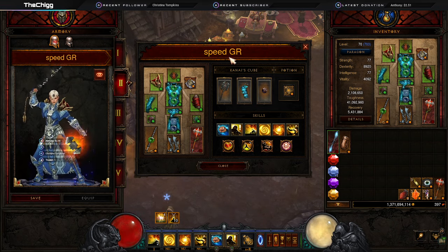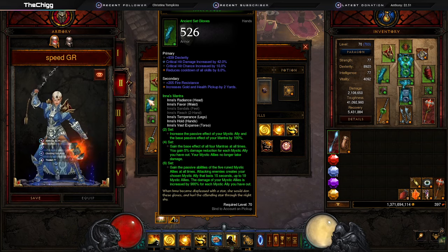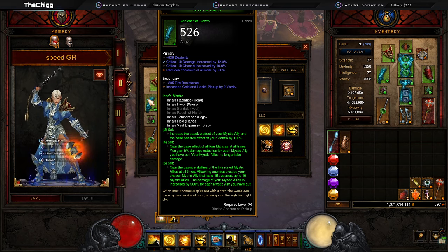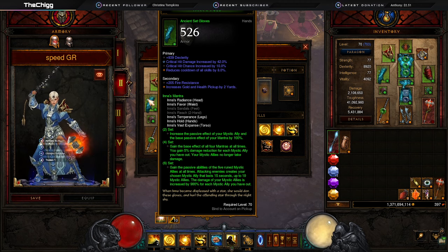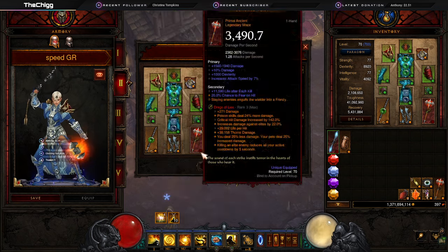This is the speed Greater Rift build I've settled on and been enjoying. The two-piece Inna's set increases the passive effect of your Mystic Ally and your Mantra by 100 — that's incredible. The four-piece gives you the base effect of all four Mantras at all times, five percent damage reduction for each Mystic Ally you have out, and your Mystic Allies no longer take damage. The six-piece lets you gain the passive abilities of all five runed Mystic Allies at all times, attacking enemies creates your chosen Mystic Ally lasting 15 seconds up to 10 Mystic Allies, and the damage of your Mystic Allies is increased by 900 for each Mystic Ally you have out — that's the important one.